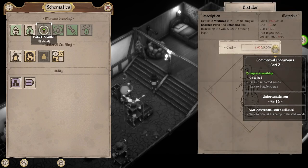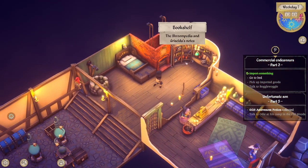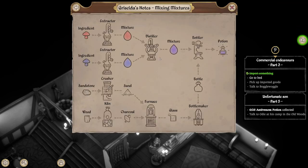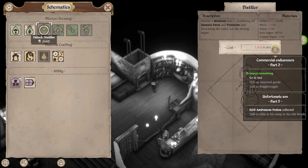I do have things like the distiller. If you look at this — the distiller 'distills two mixtures into one, combining all essence.' Oh — is that what I need? Let's go back to the hint book. Of course — the extractors go into a distiller! So I need to build a distiller.